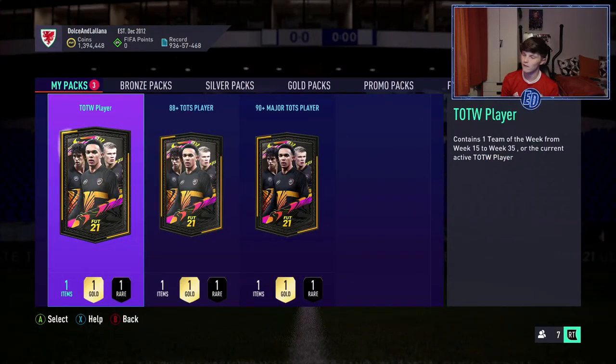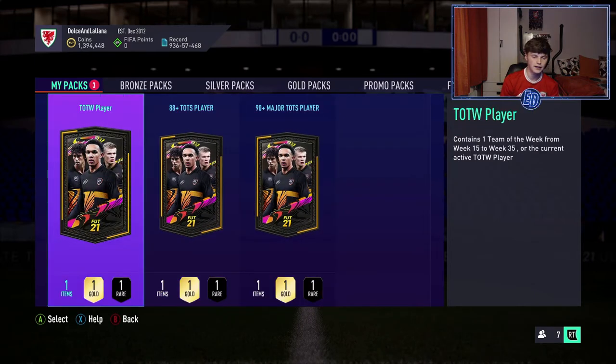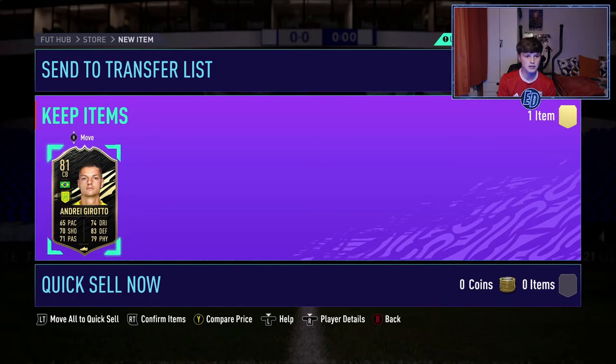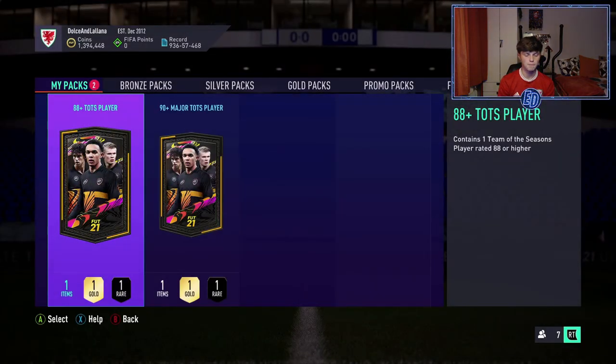We've got three packs: a Team of the Week player, an 88-plus TOTS player, and a 90-plus major TOTS player. We'll open in the given order. The Team of the Week player is very unlikely to be a walkout - I've seen so many opened and they're very bad. And yeah, skip it - it's going to be a 79 to 81, maybe even 75 or 76. Literally useless.